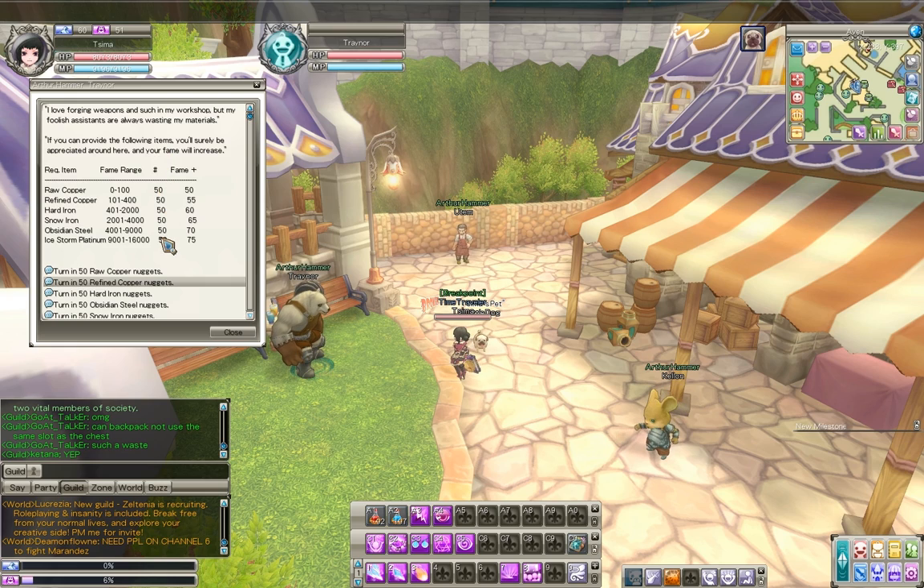These other two columns are useful, and the calculator helps a lot. This column says number, and that informs you how many units of that particular item they'll take at one time. So this says 50 — that means we can give this guy 50 raw copper at once. Every time we do that, we'll get some fame. How much fame? That's here underneath the fame plus column — it says 50, so for every 50 raw copper we give this guy, we get 50 fame.